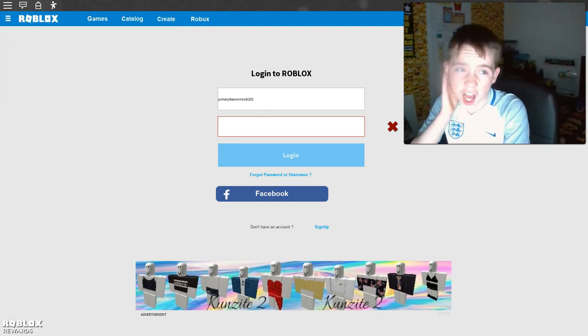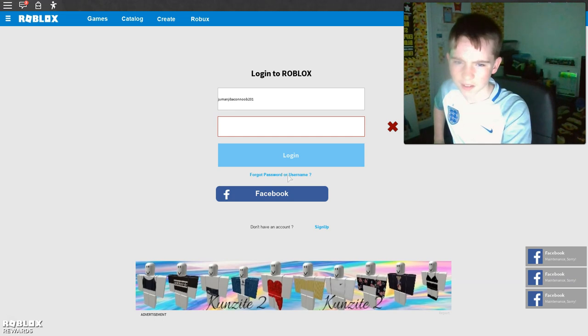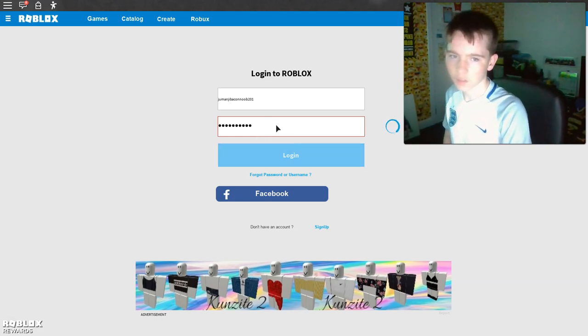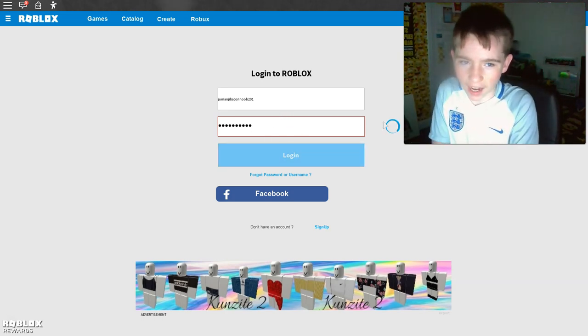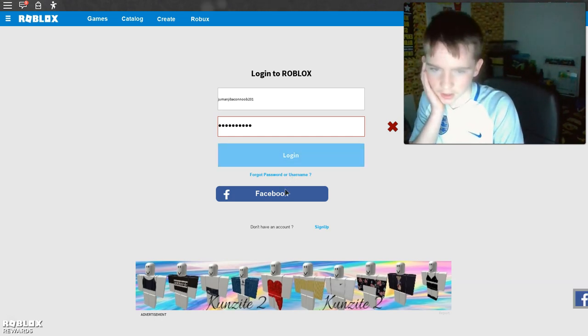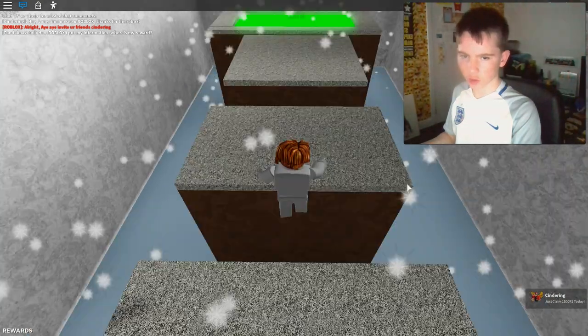It looks real. It says 'you don't have an account.' Can I click any of these? Facebook? You can try and click on forgot password or username. Log in. Let me try: password 95. It doesn't say it's working. I can't even click anything at the top. What's going on? Let's just cross that. There's nine characters. Let's just retry this because I don't know if it's working.